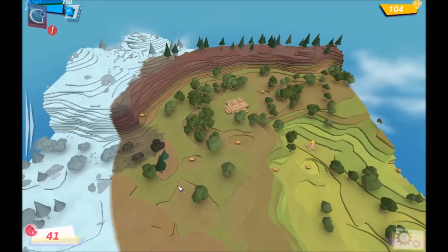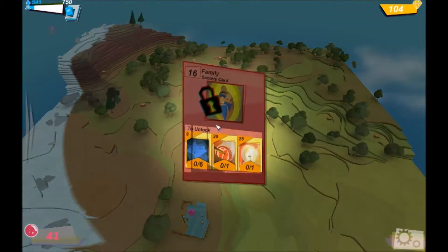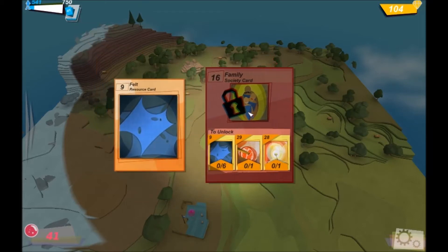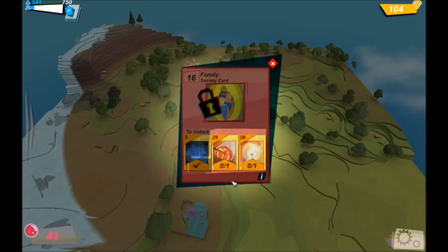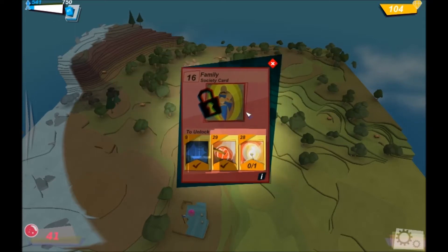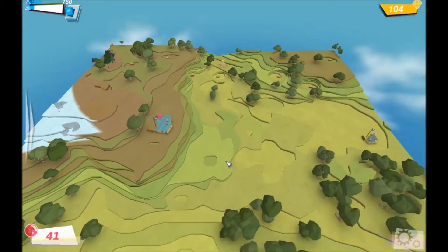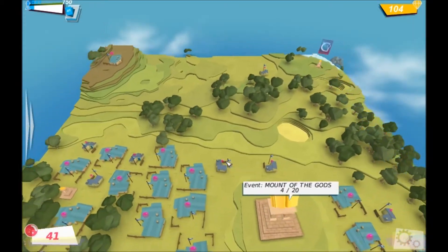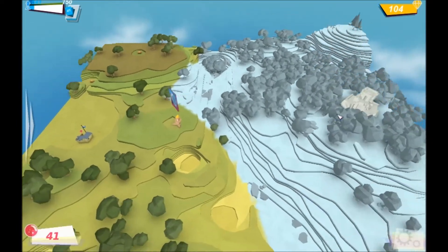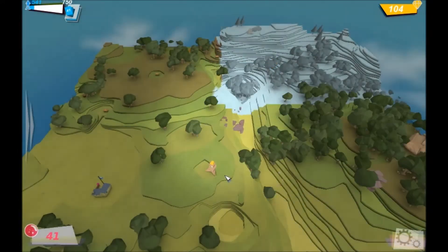I've unearthed a bunch of boxes. We've leveled up as well and have a lot of God cards, so that keeps beeping at me. This is the family card. There goes the felt that we've been collecting, and I know we have meat. We still need more candles. They've also uncovered this relic which I think is going to expand territory over here — yeah, land expansion.